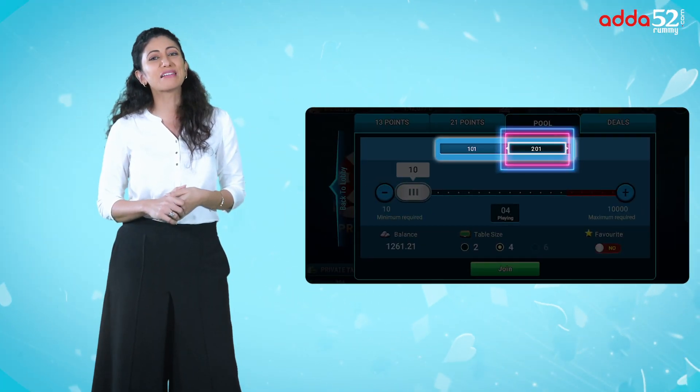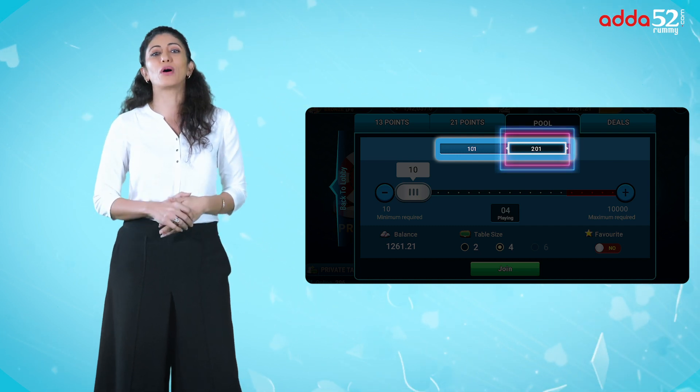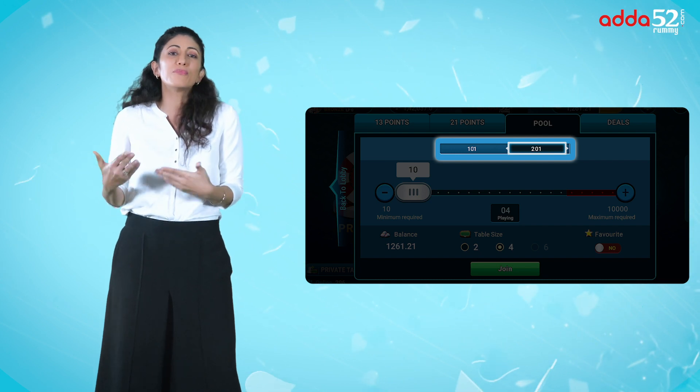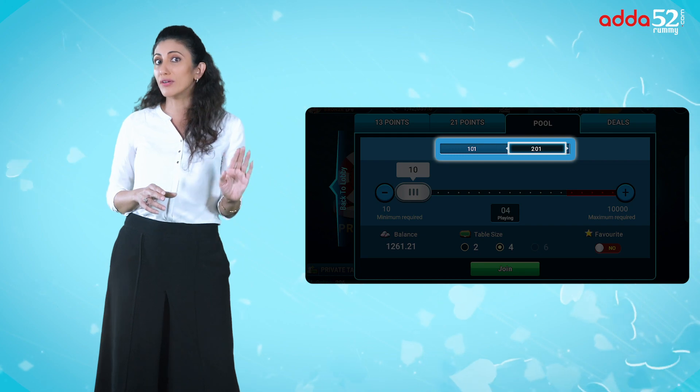Similarly, in 201 Pool Rummy, your points have to remain below 201. Over the course of many games, you will have to keep your score below 201 points. In Pool Rummy, players are eliminated one by one as their points exceed the limit. The winner gets the combined entry fee of all the losing participants.